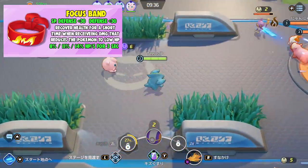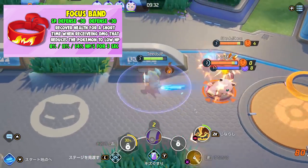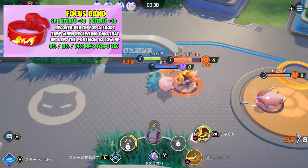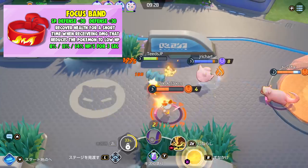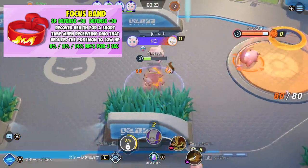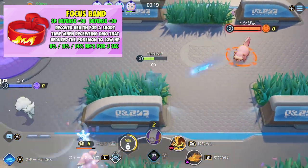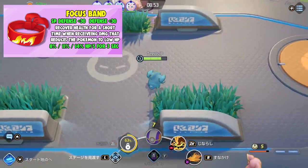The next item is Focus Band. It increases special defense and defense by 30, and recovers health for a short time when receiving damage that reduces the Pokemon to low health. I'm not sure exactly what the description means — maybe it means at a certain threshold when you are low enough, that's when this passive kicks in. Seems great for supports and tanks, but could also work on offensive Pokemon who just want some extra defense.